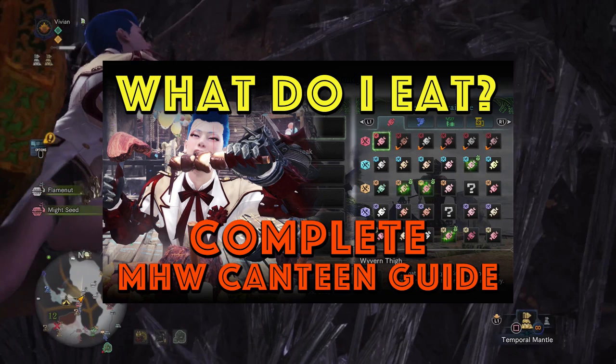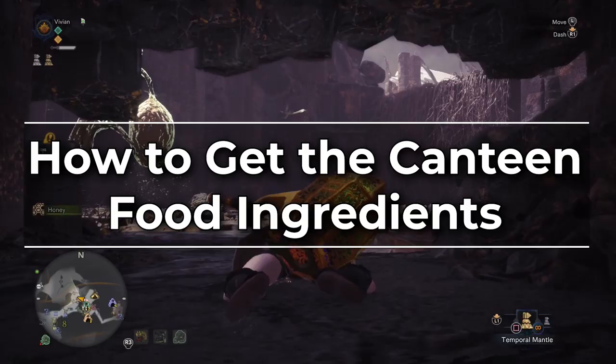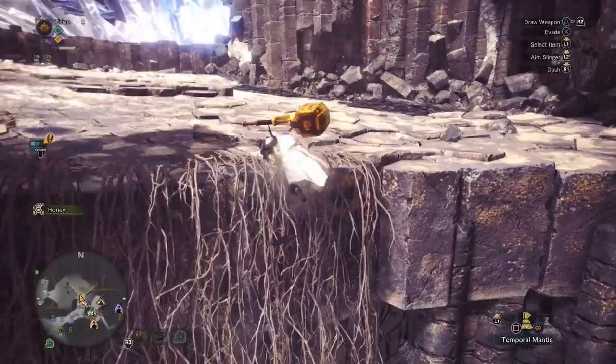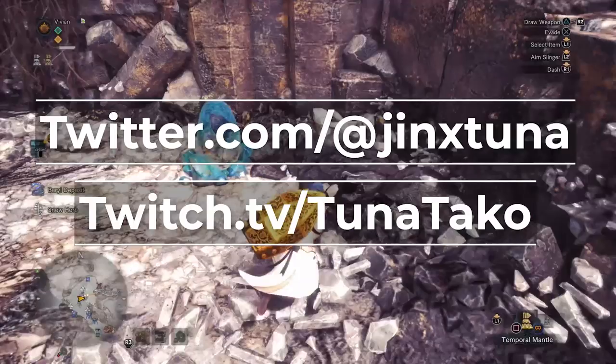However, you do have to have all of the foods you need to make these food skills if you want to use them. So in today's video we will be covering how to get every single one of these foods. Quick reminder — we do have a Twitter and Tuna also has a Twitch. Tuna and I are equal business partners and we split everything, so following us on Twitter and Tuna on Twitch is one of the best ways you can help support the channel completely for free.